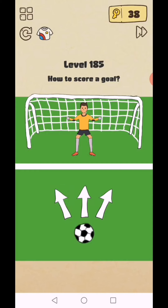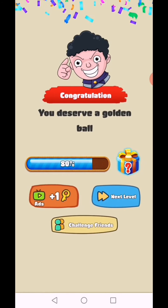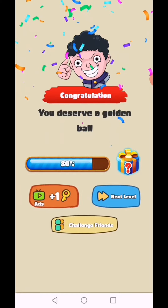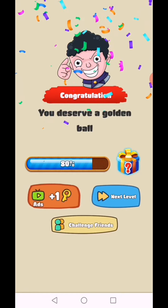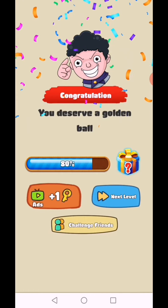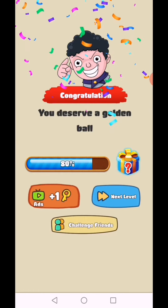Level 185: how to score a goal? Tap and hold on the goalkeeper's eyes, then kick left or right however you like — level complete! You deserve a golden ball! That's today's video. We are back in the next video from level 186 to 187.